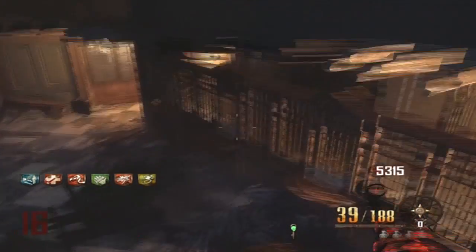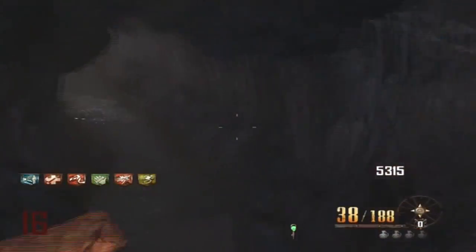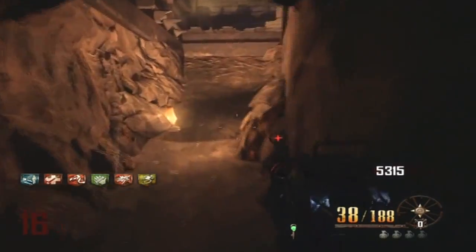The third location is going to be at the bank, right by where you deposit money. There it is — the plaque on the wall with the silver star. The fourth and final location is going to be over by Vulture Aid.